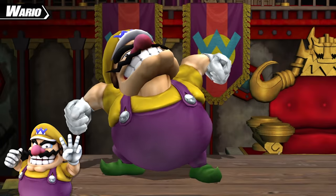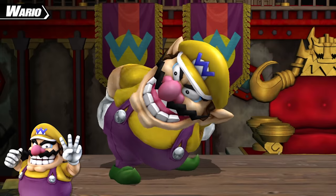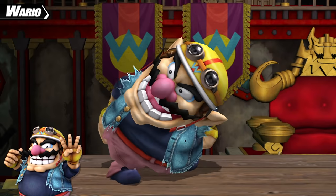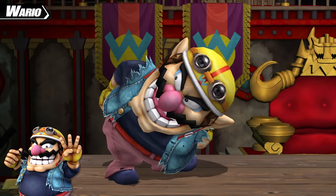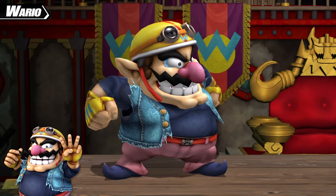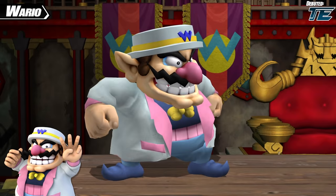Our next character is Wario. In Project M, Wario retains all of his costumes from Brawl. However, the order has changed with Plumber Wario's costumes now coming first and Biker Wario coming second, which just keeps Wario uniform with the other plumbers. For the longest time Wario had no additional costumes, but finally, with the increase in costumes across the board, Wario was able to have a new costume: Tycoon Wario.